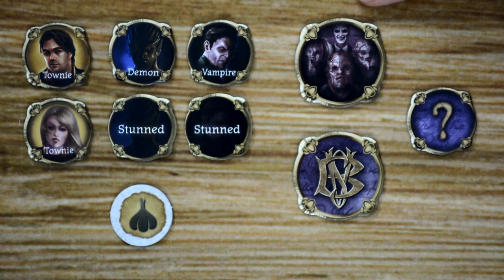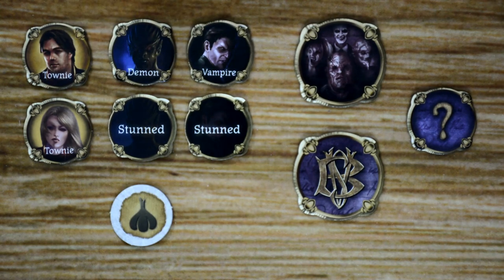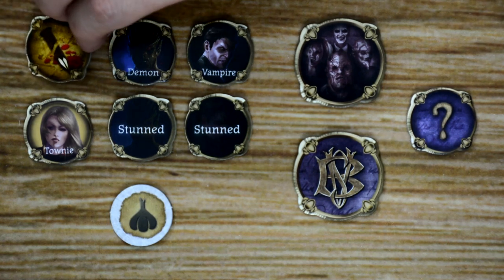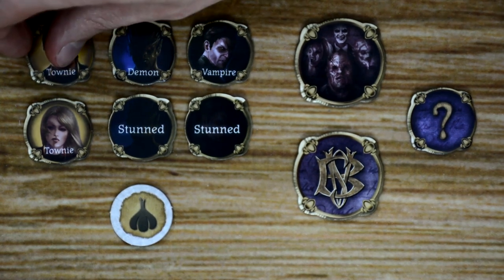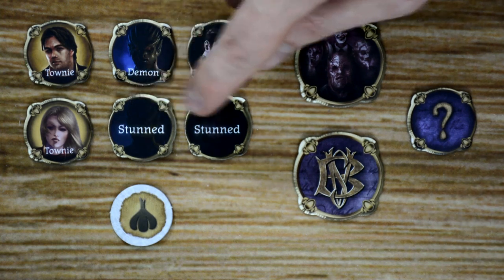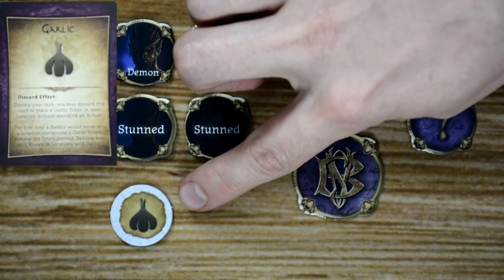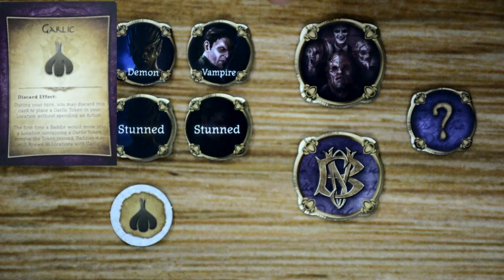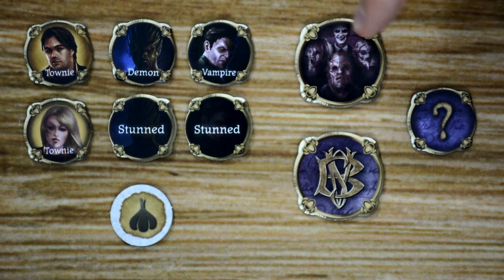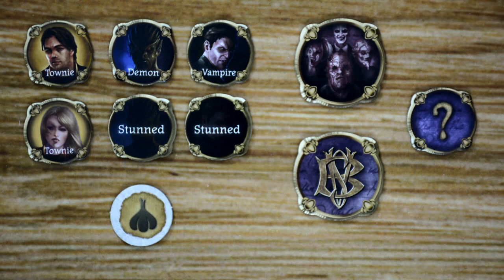There is also a small selection of tokens in the game. The townie tokens count as civilians in Sunnydale that we're trying to rescue — on the back of each is a wound token, and if you ever run out, the game is over. Then we have two types of baddies: demons and vampires, each with a stunned side on the back of their tokens. There's also a garlic token attached to the garlic item card, a monster of the week token that marks its location on the board, and a first player token that marks the first player each round.